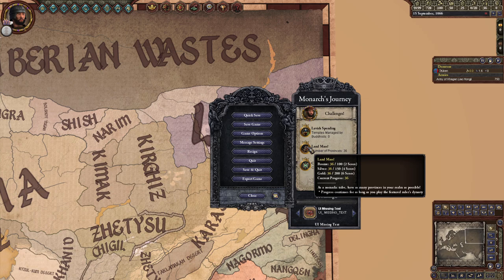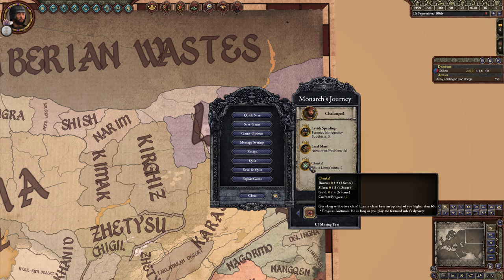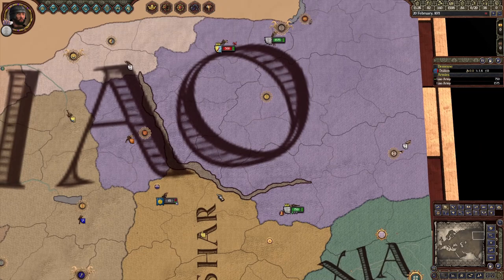Second is Landmass: as a Nomad, have as many counties in your realm as possible — 100 for Bronze, 150 for Silver, and 200 for Gold. Finally, Clanky: have as many clans in your realm with an opinion of 60 or higher of your clan as possible — 2 for Bronze, 3 for Silver, and 4 for Gold.